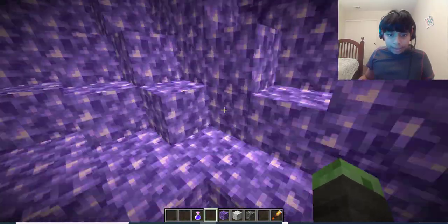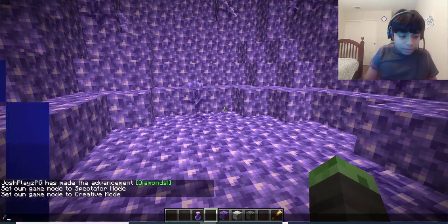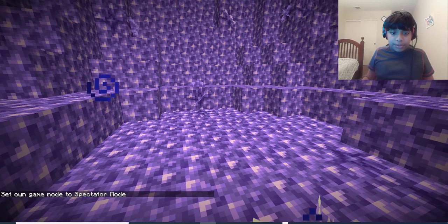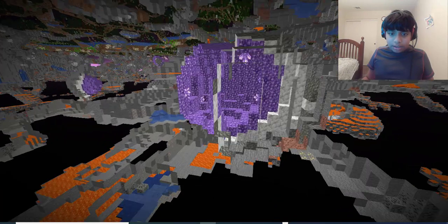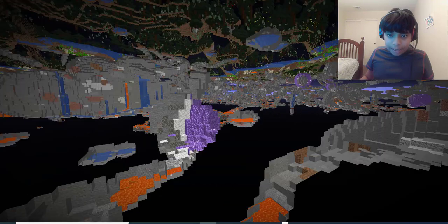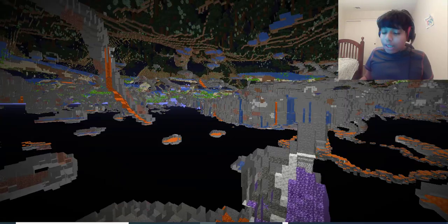That's pretty much all for the amethyst geodes. These can be found in many sizes. This one I believe is a large one in spectator mode, and we can find tiny ones as well. They're definitely very cool and very worth looking at.